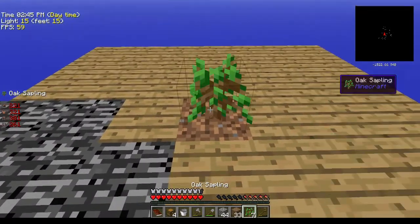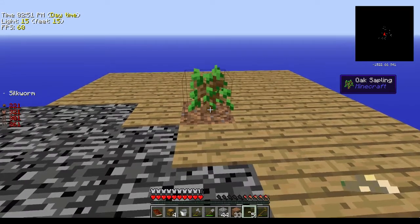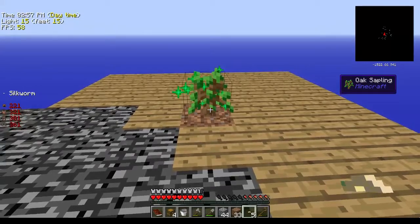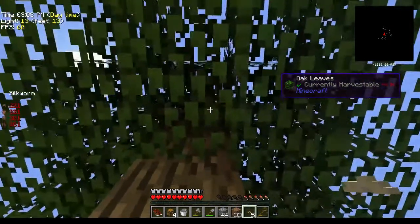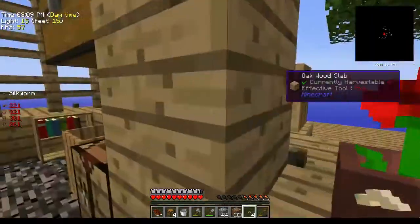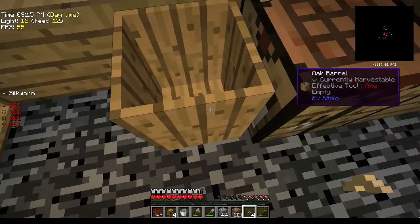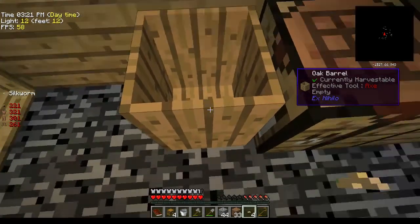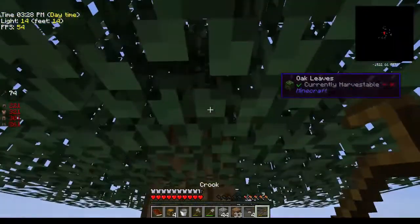Plant another tree and we'll do this again. You want to grow it first, then put the silkworm in the middle so it can spread on all sides faster. You can also compost silk or string, and sometimes that comes out better than trying to do saplings.